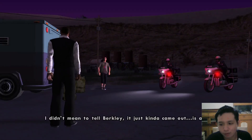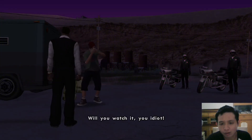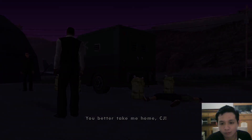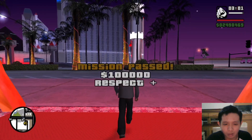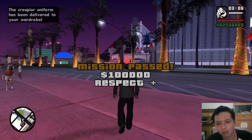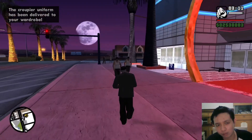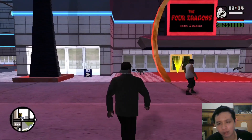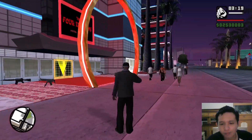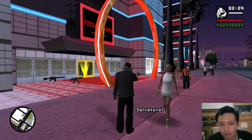Zero, I didn't mean to tell Berkeley — it just kind of came out. You idiot! Hey CJ, calm down. You better take me home, CJ. Well done — we got one hundred thousand dollars plus the risk pack. We finished this mission! The proper uniform has been delivered to your wardrobe. Nice, lovely.